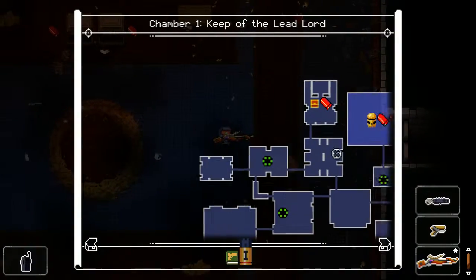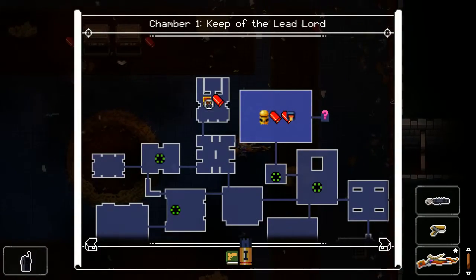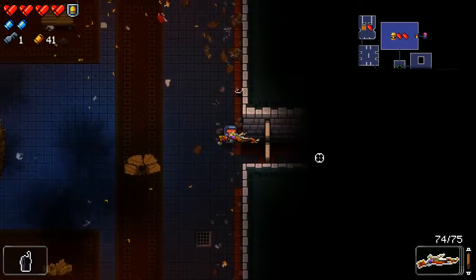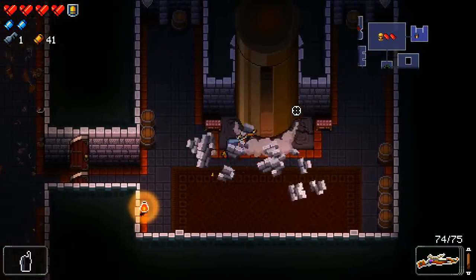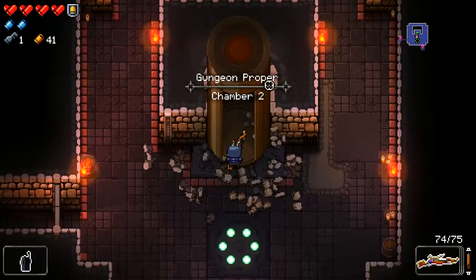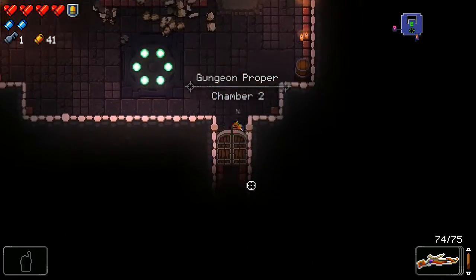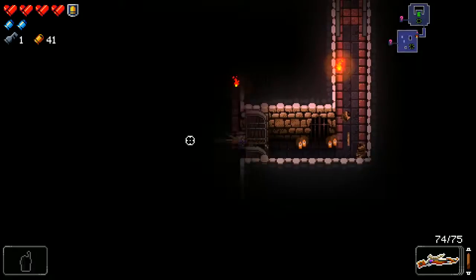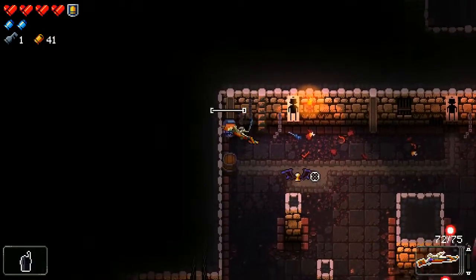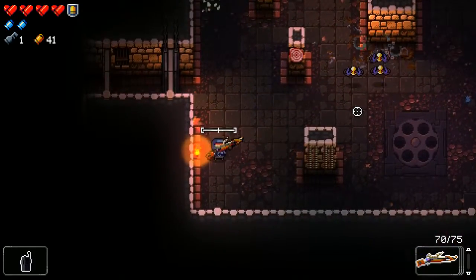It looks like we don't get a cell key, which is a bit unfortunate. We can take the health upgrades and keep moving on. So far this is actually going really well. Now we're in Gungeon proper — Chamber 2. The enemies get stronger, so every weapon we found up until now gets relatively worse and worse. This shotgun is still pretty good though, because it's a high damage weapon.